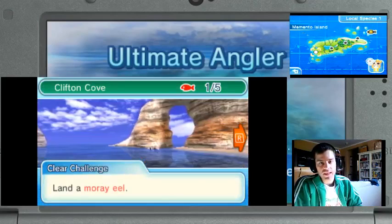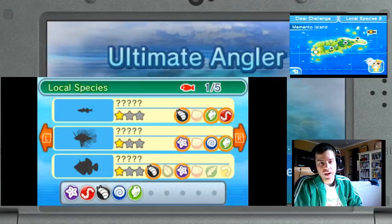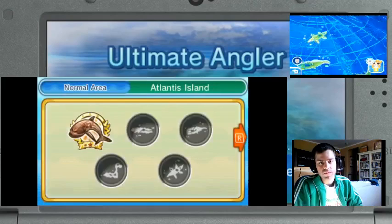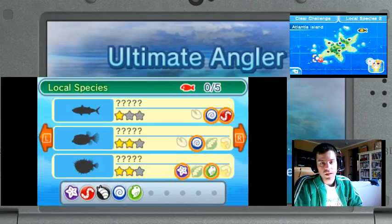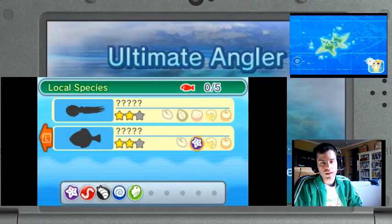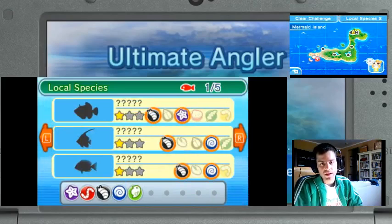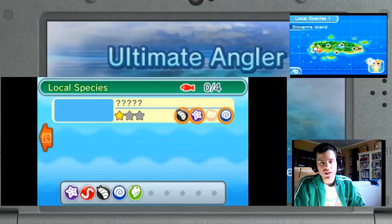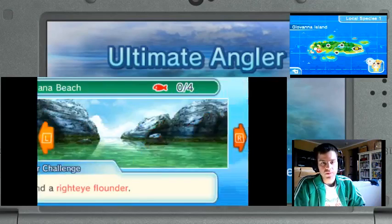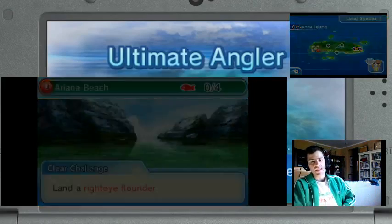We could go back to Memento Island and try to catch that moray eel. Oh right, I can look at the things before I go, which is actually very useful. So I think I'm gonna just try dedicating episodes to where I can actually catch the fish I need to move on. I'll go to this one. Since... what is it I need? Right eye flounder. It's always the last one — the last one is the one that you need to get.